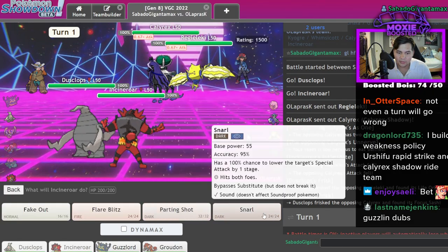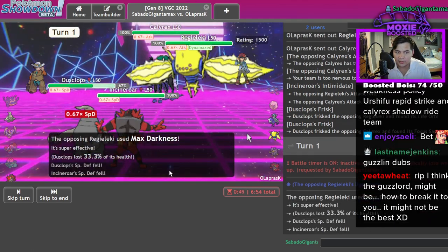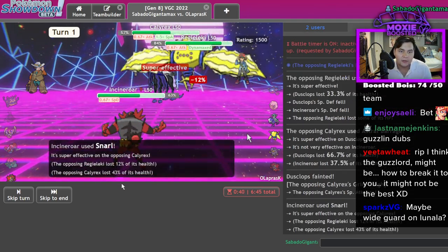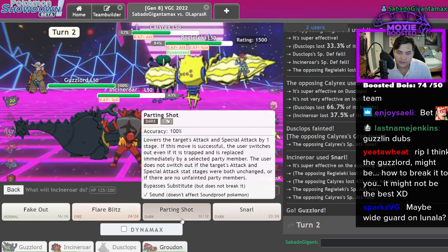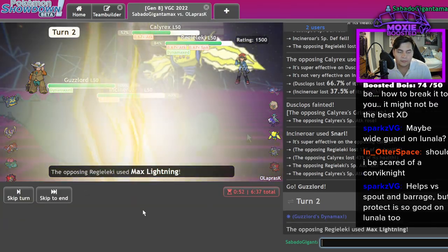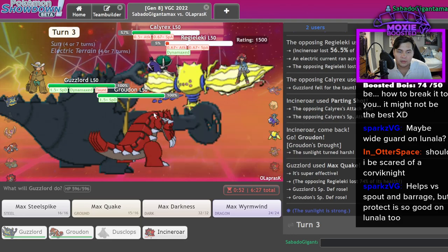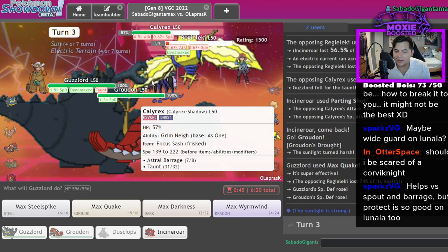I can definitely get a Trick Room off here but I also have to follow it up with a Snarl. I can't Fake Out because they're going to Dynamax a Rillaboom anyway. I'm no longer living but I will get a Snarl off, which is halfway okay. Because I'm going to deal some major damage here. Let's get the Guzzy in. I should be able to Quake here because I don't think they stay in. I'm also going to Parting Shot Calyrex. I live, but I'm going to get KO'd here, which isn't great. So you've chosen to throw.